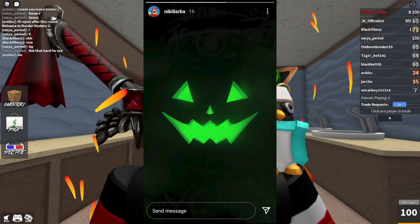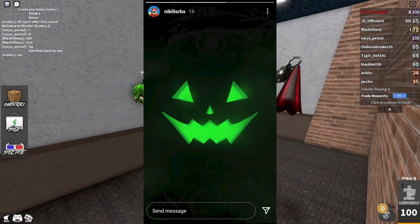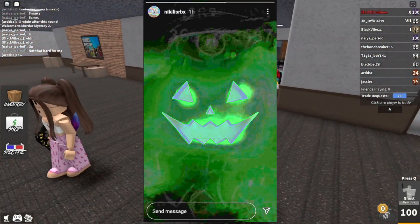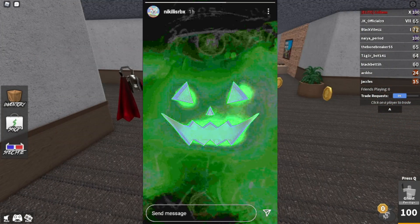So guys, here is the picture normally — the normal pumpkin leak that I showed you last night — but let me brighten it up on screen right now. And as you guys can see, the image is brightening up a lot more, and you can see a little bit of secrets in the background. Like, what is this? You can see some weird stuff at the top.